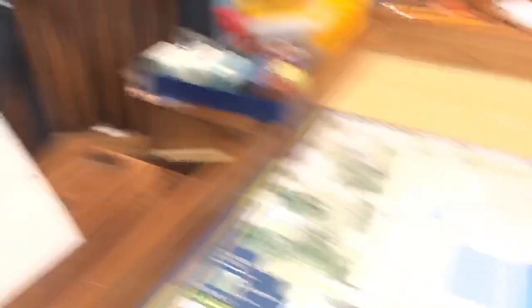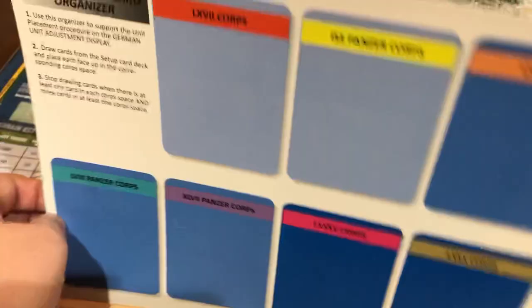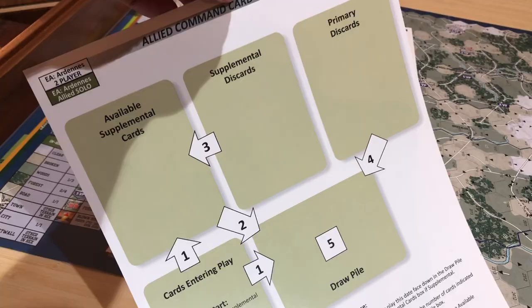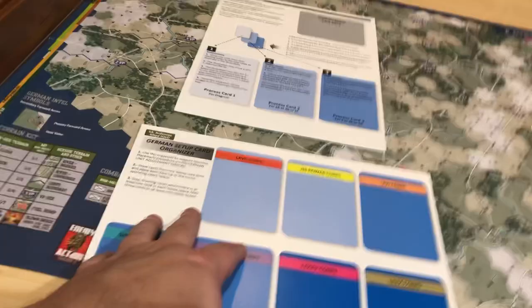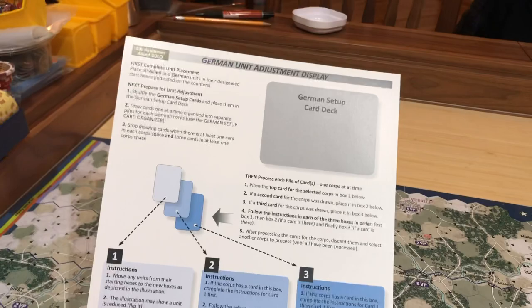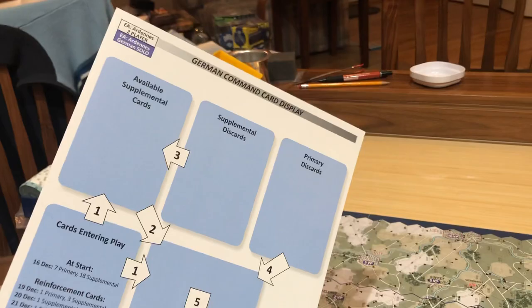I forgot to add the player aids. The terrain effects chart stays. This setup aid comes out — this is just for setup and then it's never used again. Actually you flip it over and it's where we keep our deck and track discards — that should look very familiar, it's just like the German game. And then there's this one, which is also just for setup. You can see the opposite side of this was the German solo side. So we're going to use both of these; once we're done with setup, we flip one over and use it for our deck.